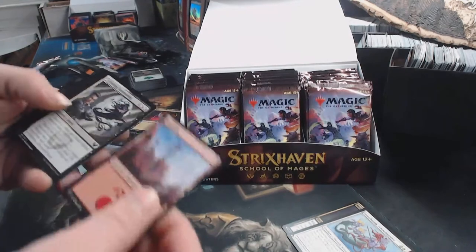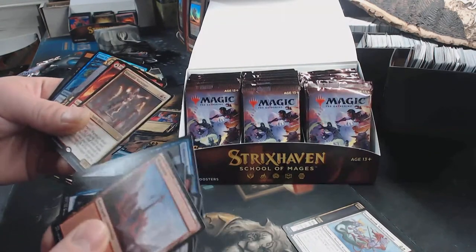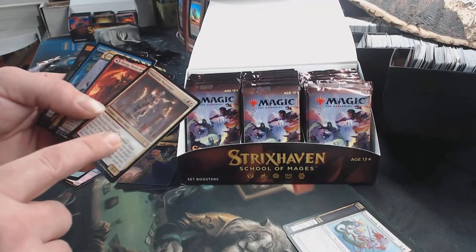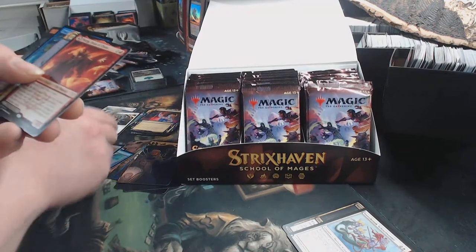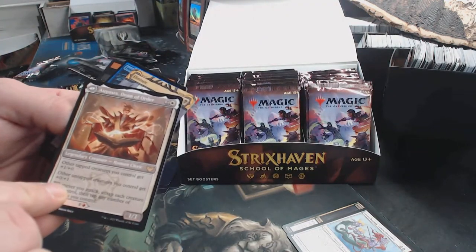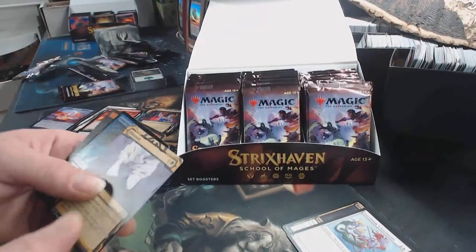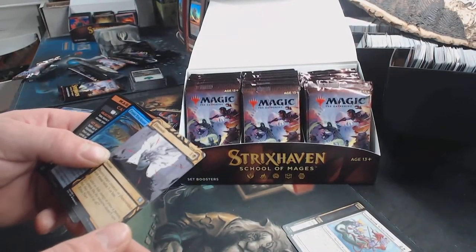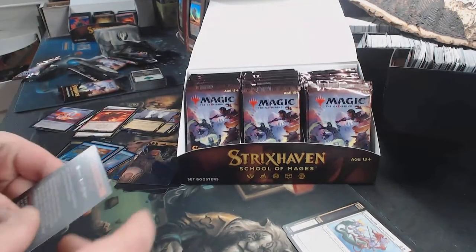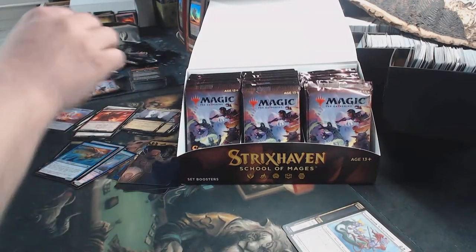Art, Land, Lesson. We got a couple rares here — the Venerable Warsinger, the Plarg, and Augusta. It's a double-sided legend, which means it's Boros — or Lorehold, rather. Eliminate. Frost Trickster. And the mini-game called Careful Study. Cute.